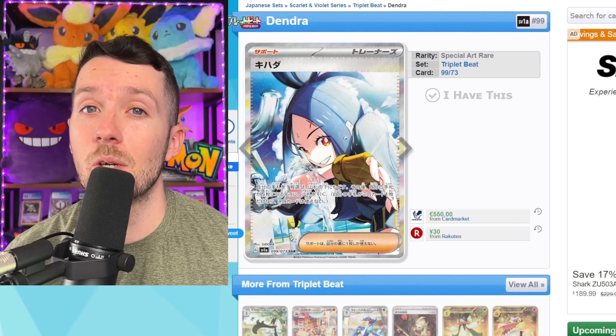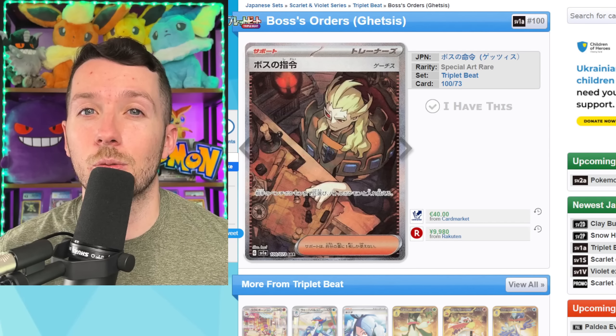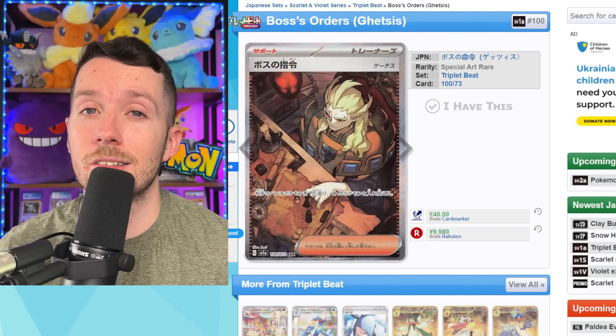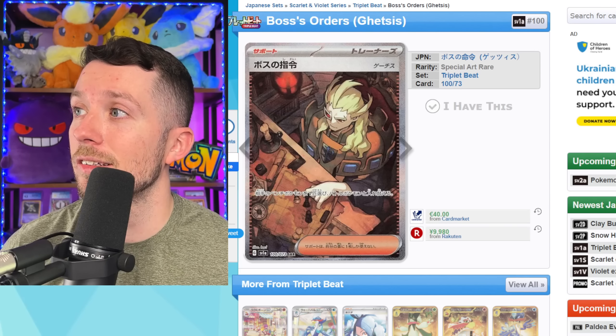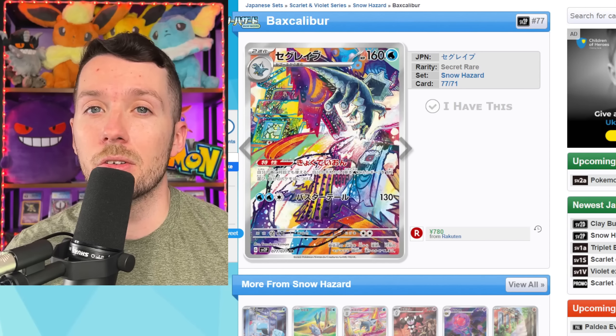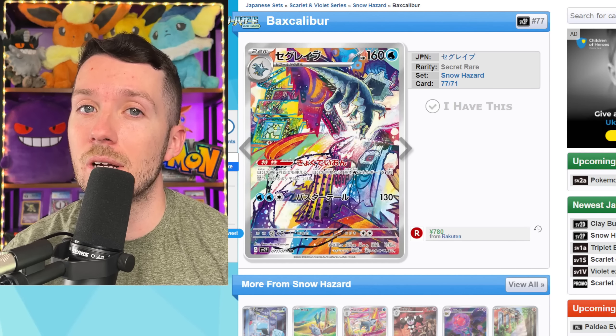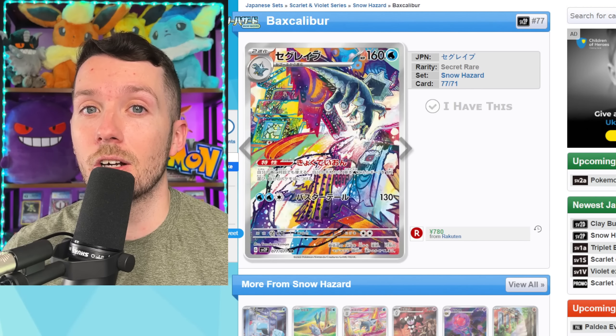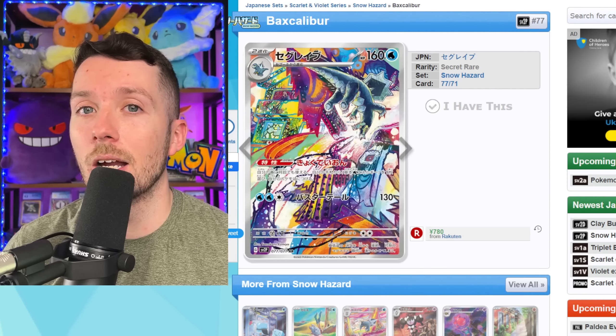We've got to talk about the Magikarp art rare. This card, when it came out, absolutely blew everybody away — it's an insanely cool looking card. It's probably one of the most valuable regular art rares that's ever come out, still selling for around $30 on eBay. One really cool thing about this card: there's actually a hidden Gyarados on it. If you look just to the left of the HP, you can see a little outline of a Gyarados. So we should expect to see this card in Paldea Evolved.